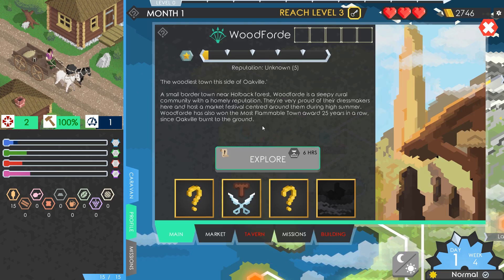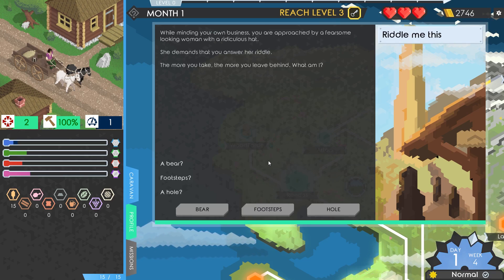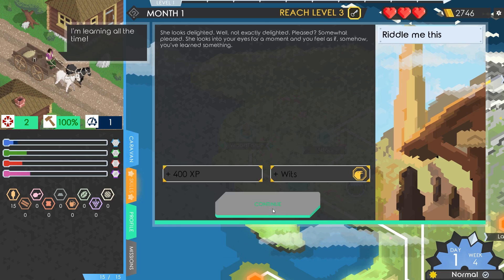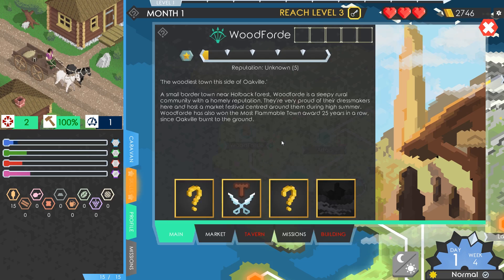Let's explore Woodford first, which will generate some random encounters. While minding your own business, you are approached by a fearsome looking woman in a ridiculous hat. She demands you answer a riddle: the more you take, the more you leave behind - what am I? Footsteps! She looks pleased. She looks into your eyes for a moment and you feel as if you've learnt something - 400 XP, plus my wits have gone up.